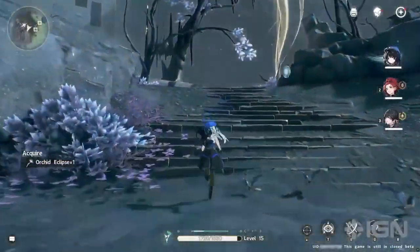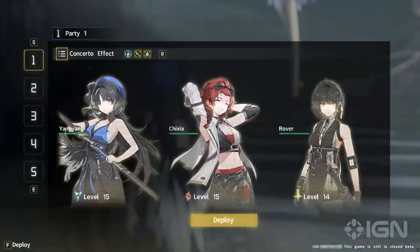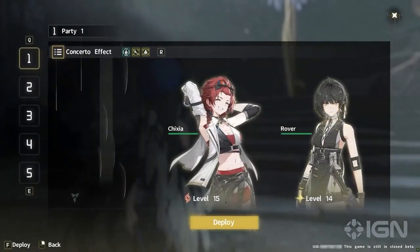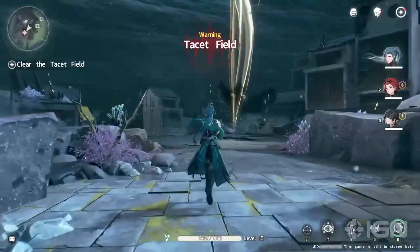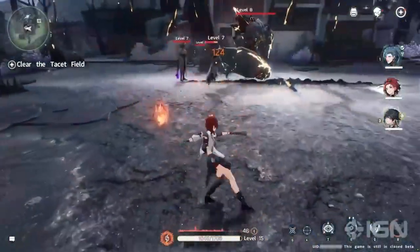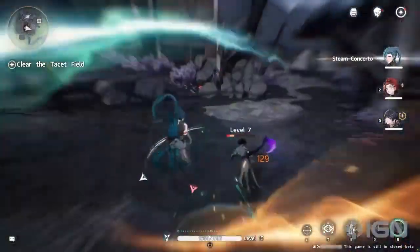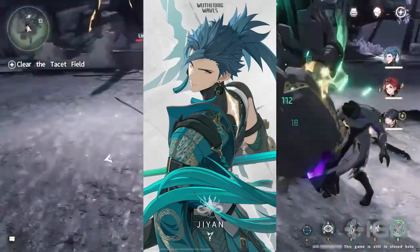Within Wuthering Waves, there are two rarities of characters: four-star characters and five-star characters. Four-star characters are marked with purple and five-star characters are marked with gold, as you can see on screen. Four-star characters are relatively easy to get in the gacha system — you can get them within 10 pulls — but five-star characters require a ton of pulls. Some confirmed four-star characters are Yang Yang and Chishia, and examples of five-star characters are Jian and the Rover, the main character you play in the game.